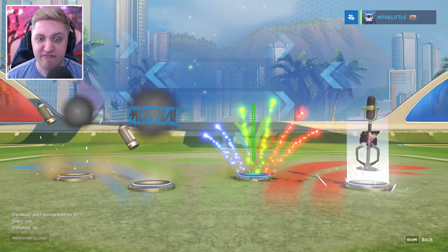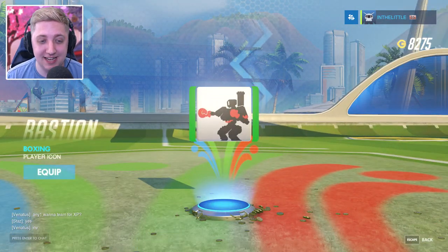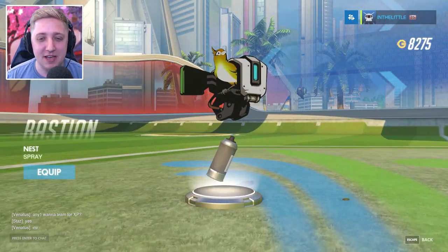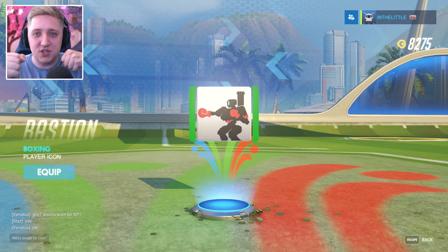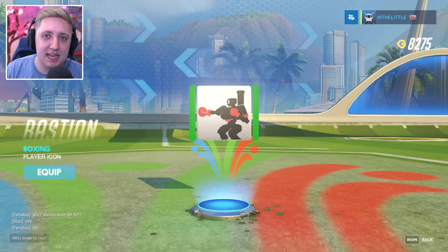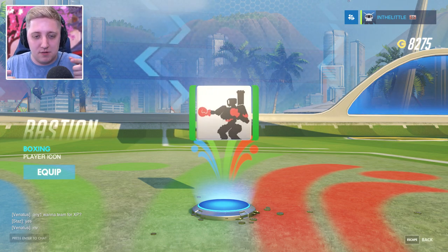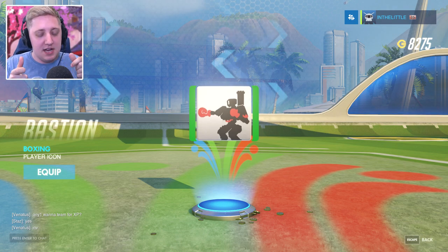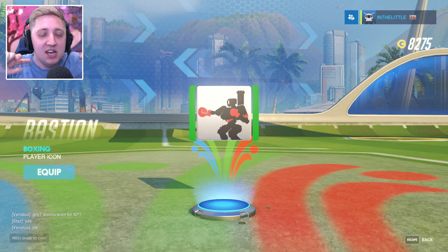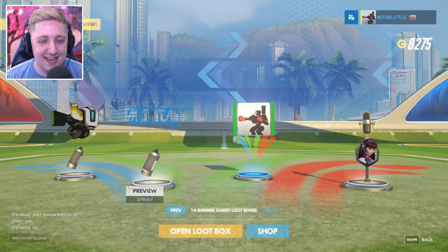One rare. Although the one rare we did get was a boxing player icon for Bastion. I quite like that — it reminds me of Rock'em Sock'em Robots, this really old toy that predates when I was alive. I had one as a kid, but they came out years before. You have two boxers in the ring and you control them — one of them punches the other and their head flies up in the air, like an Exeggutor from the Alola region.